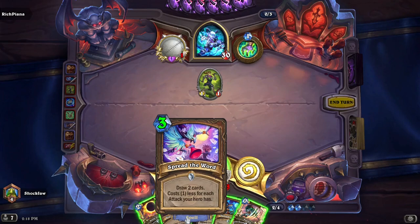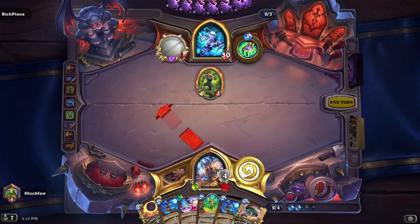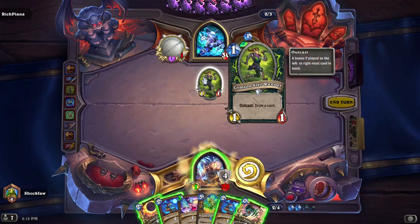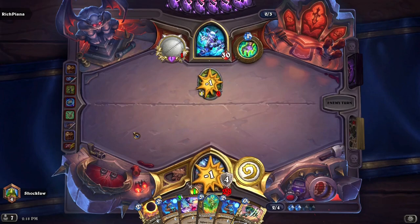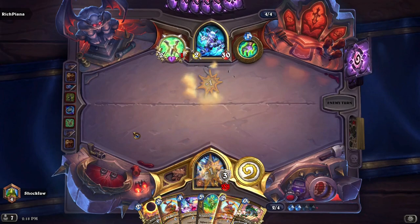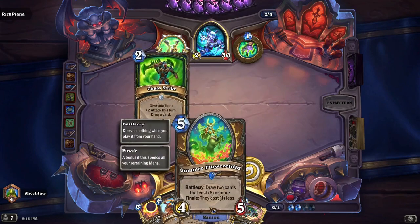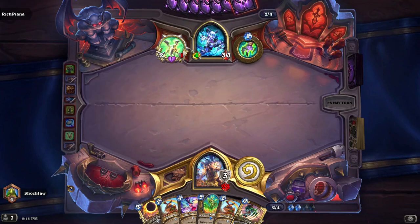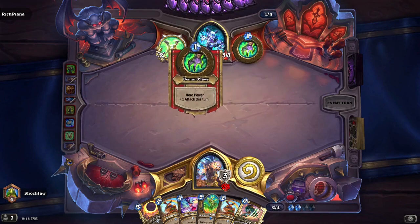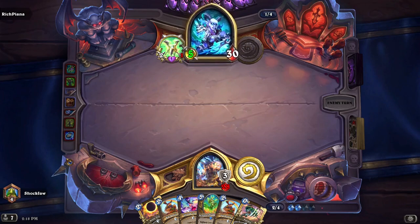This card draws two and costs one less for attack. I got rid of that — I thought it was armor. The synergies you have to watch out for are whether a card synergizes by the amount of attack or the amount of armor.